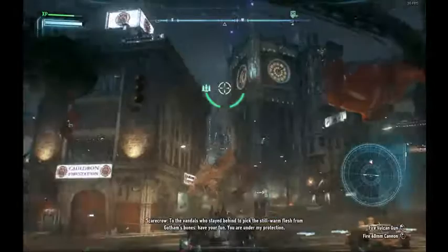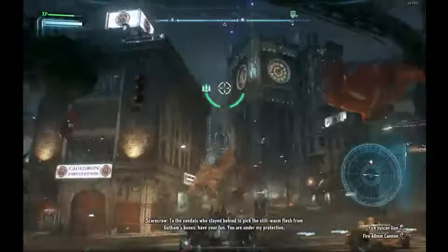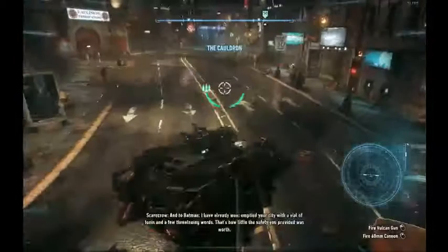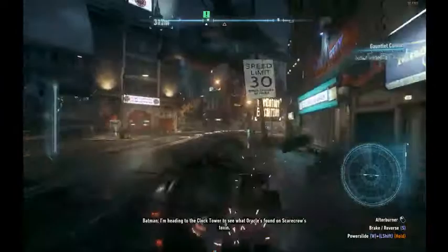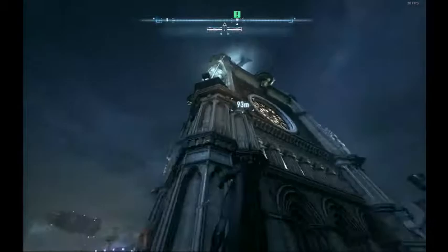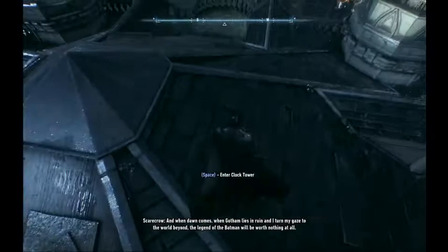Now we need to get to the Clock Tower — it's a very important place. If you don't know where the Clock Tower is, instead of selecting the Firefighter mission, select the Clock Tower mission and it'll tell you where it is. Eject from the Batmobile and grapple boost — it's a little bit faster to get up there. You enter the Clock Tower — if you don't know where to enter, use Detectivision and it'll show you.